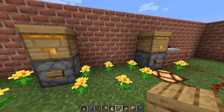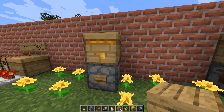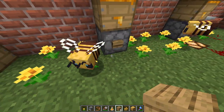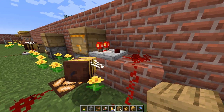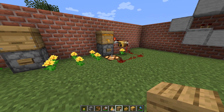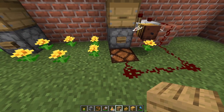A dispenser can be a good thing. The dispenser is good for two things. First, you can actually harvest the honey or honeycombs without smoke in a safe way. With glass bottles inside the dispenser — when the hive is full, simply click the button and suddenly you have a honey bottle. Same thing goes with the shears: put the comparator and redstone around going back to power a lamp that tells you it's ready to be harvested. Press the button and with the shears it functions the same, and they are not angry.